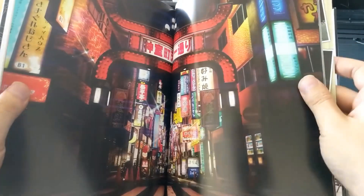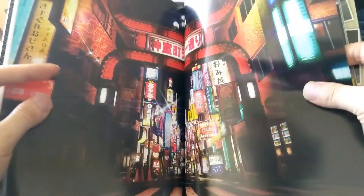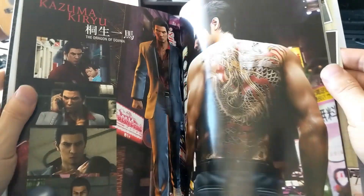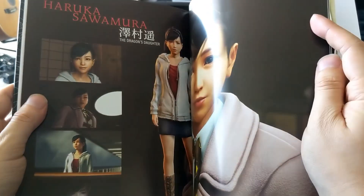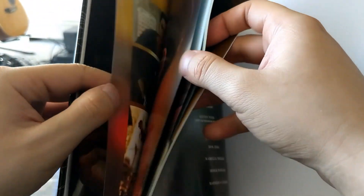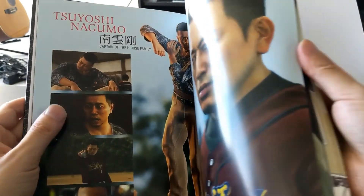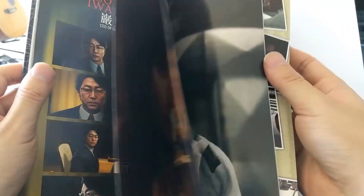Good setting in Tokyo here — you can see the nightlife. Tokyo nightlife, not quite as good as Seoul nightlife, but I guess it comes close. Wish they would do one in Korea, that'd be awesome. Haruka, Dragon's Daughter. I'm expecting really good graphics from this, much better than Yakuza 0, because Yakuza 0 was made for previous gen consoles as well. But Yakuza 6 is built from the ground up for PlayStation 4, so I'm expecting really good graphics and gameplay here.